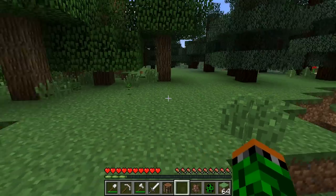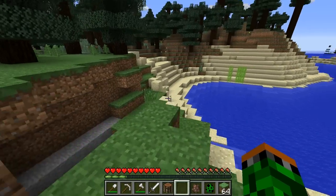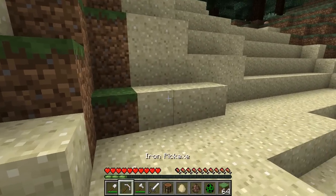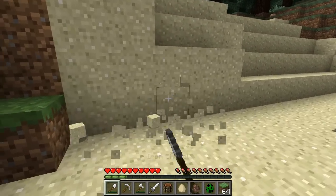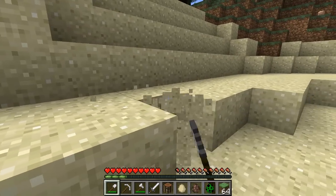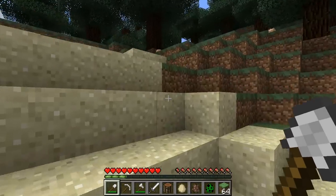You can break grass and certain other objects in adventure mode without any tools, but without tools is really the critical part, because you actually need a tool to break every single type of block in this game — with the exception of a couple. So if I want to dig up sand I'm going to need the right tool, and once I pull out a shovel I can go ahead and dig up sand no problem.